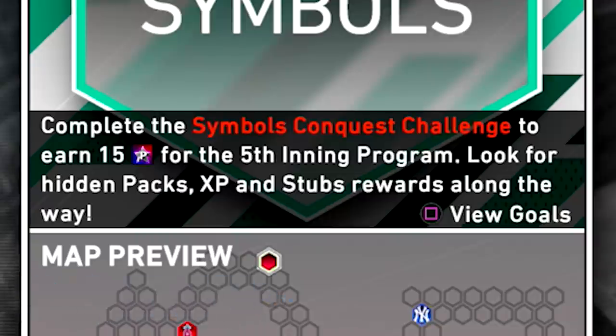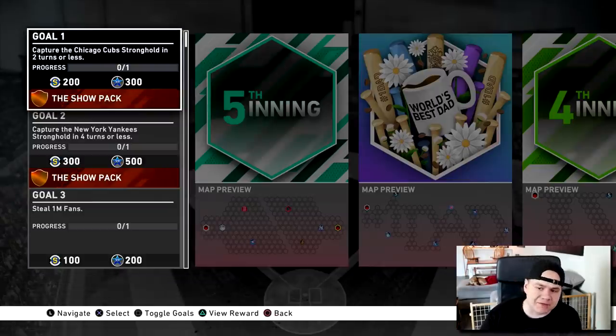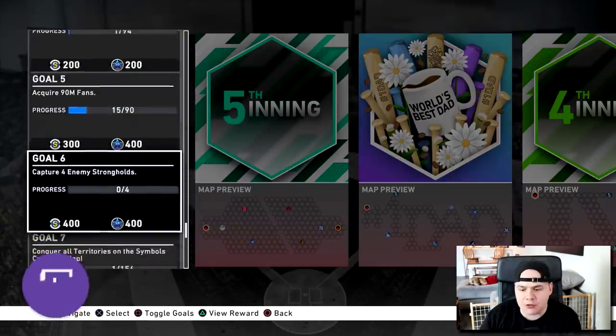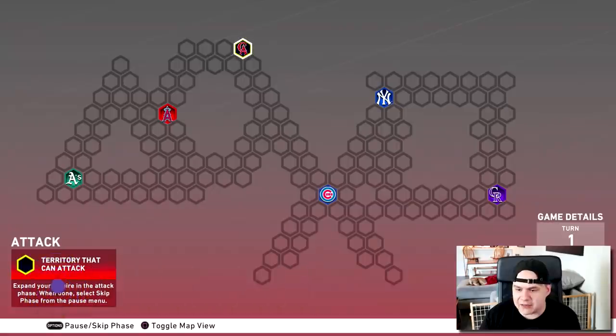Complete the Symbols Challenge to earn 15 program stars for the Fifth Inning program. Look for hidden packs, XP, and stubs rewards along the way. This one has turn-based missions — you have to capture the Cubs in two turns and the Yankees in four. Otherwise just complete the map, steal one million fans. There are only five strongholds to take.